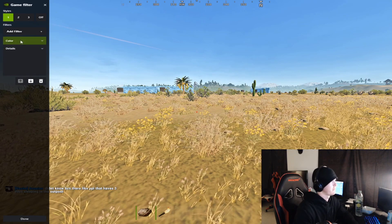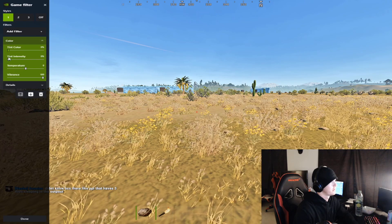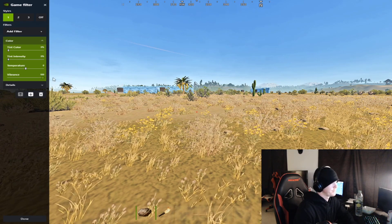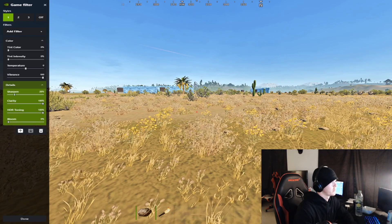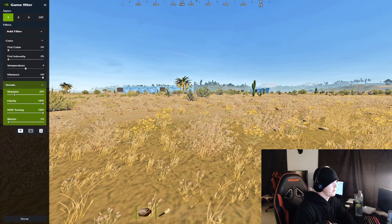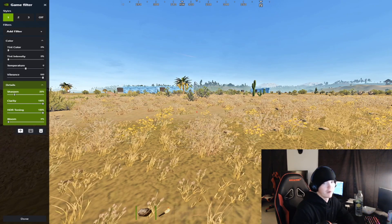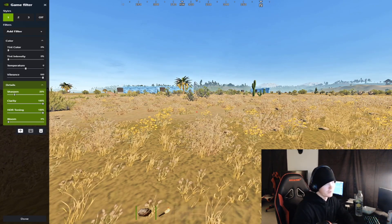This is regular Rust with no filter, and this is with my filter — pretty good difference. So for my color settings: 0% tint color, 0% tint intensity, zero temperature, and 100% vibrance. For my details: 20% sharpen clarity, 100% HDR toning, 100%, and 0% bloom. Now this is just what I use — you can mess around with them any way that you want and find out what works best for you.